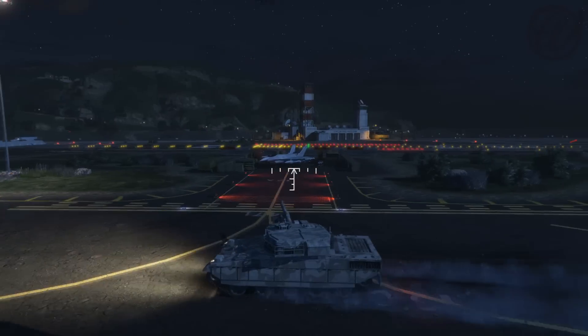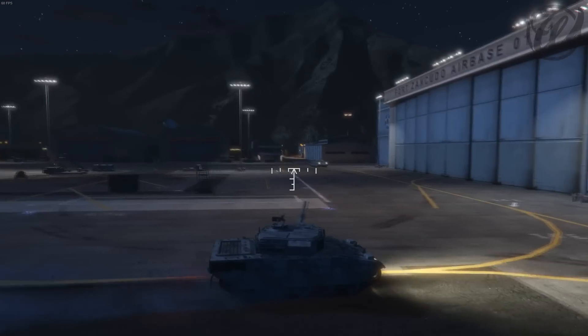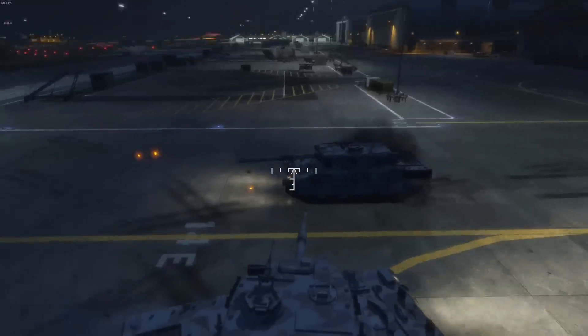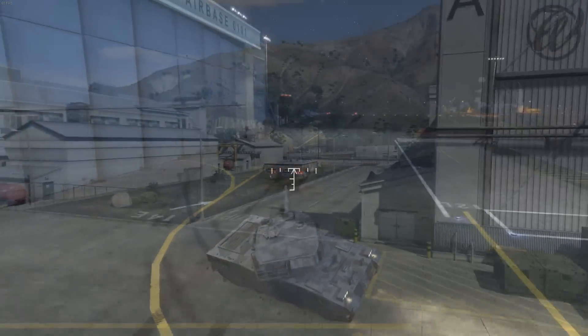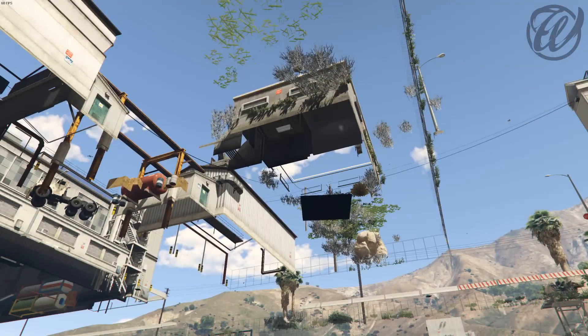And of course, when seeing this, you are first a bit skeptical, but when you think about it, there were so many changes to the game recently that you think this might be real. So let's take a look at how the black square normally looks like. This is old footage, by the way, from before the Gunrunning DLC and the alien crash site and all that.